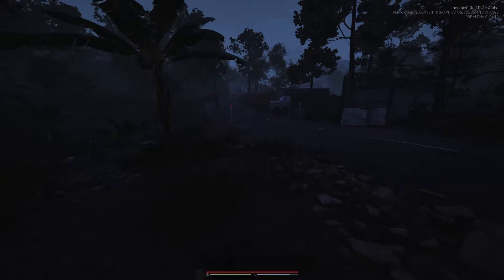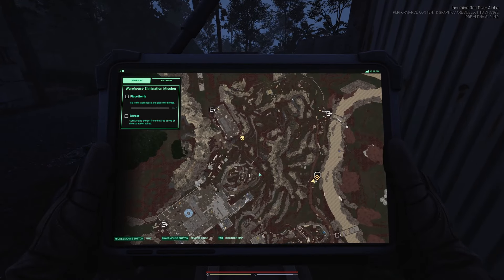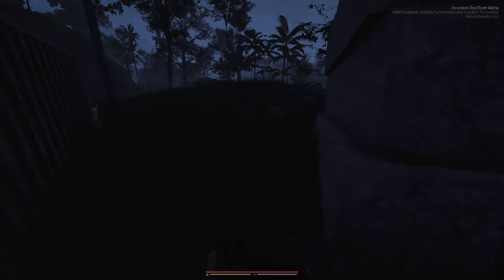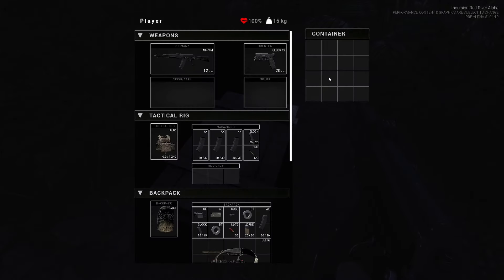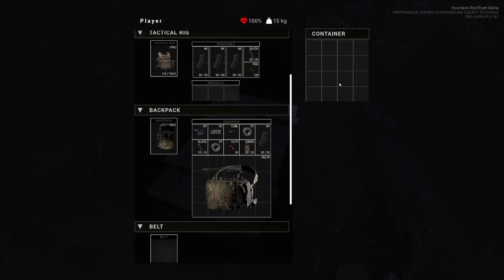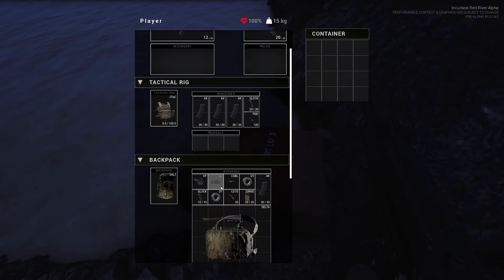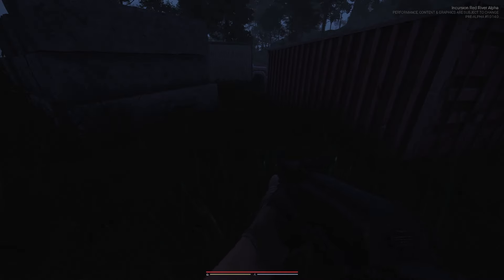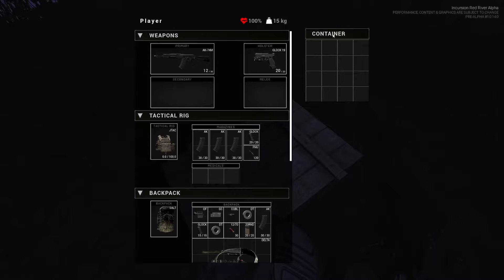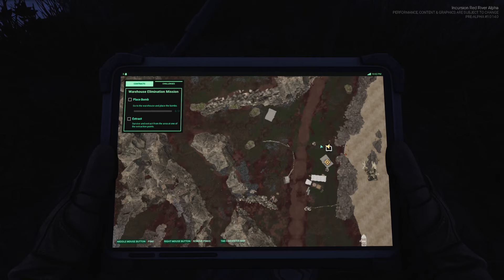The surviving player is going to get the bombs, get back, find another adrenaline needle, revive their teammate, and extract — some pretty high hopes. Arriving at the mission container location — the container is completely empty. Both containers are empty. Zooming into the map to confirm: yes, this is definitely the box that should have the mission items.